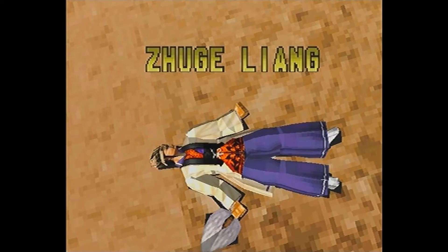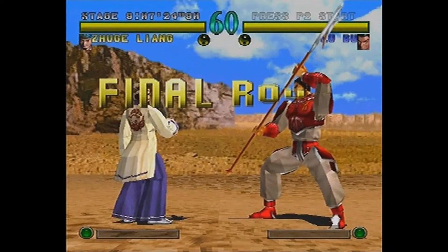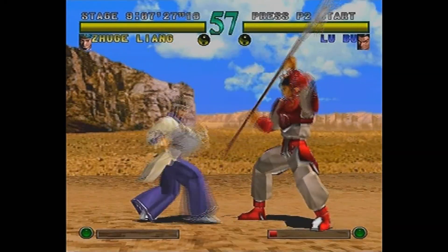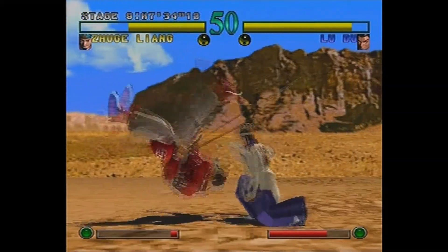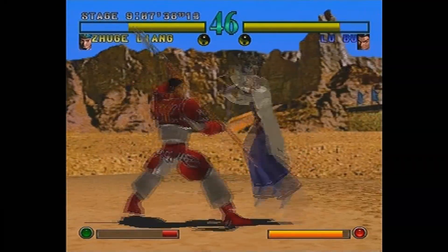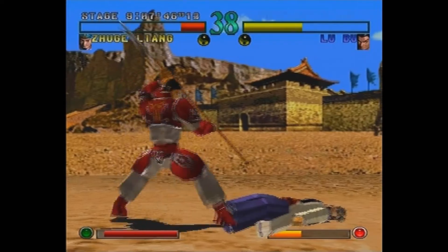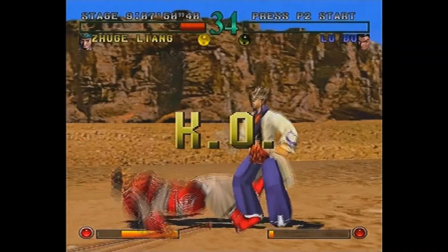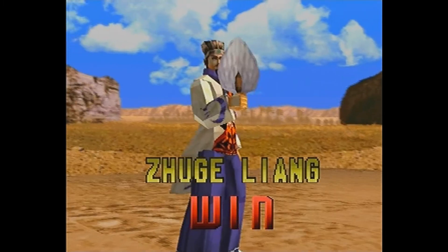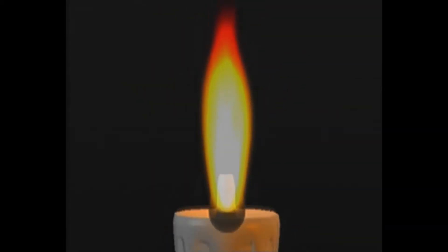God damn it Lu Bu, I hate you. I'm glad I found the cheat code for Dynasty Warriors 2 because to unlock Lu Bu you have to kill a thousand and then defeat him in the field. I might be able to but I'm not risking it. Oh my god I got so lucky with that sweep - nice! So I'm not playing as Lu Bu now, which is good, which is very good.